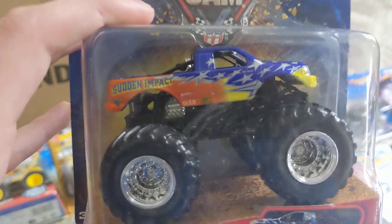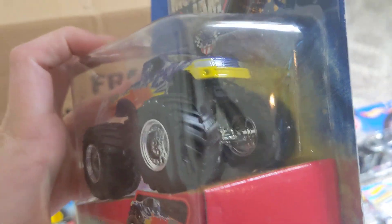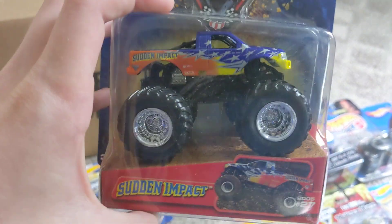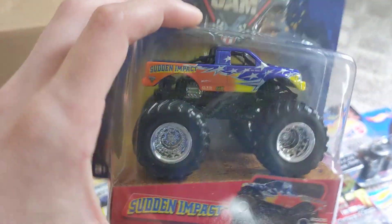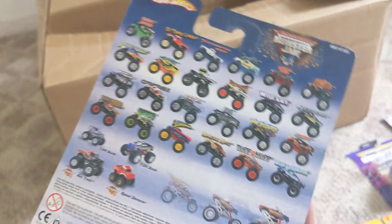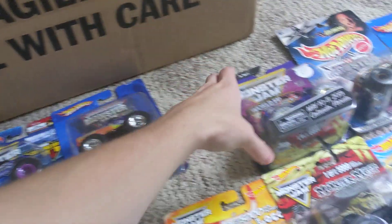This is the Extended Cab 2005 Sun Impact. I do have the Short Cab Sun Impact unboxed, so I figured since I have it, why open up the other one? So this is the Extended Cab. Now, which one is more rare — the Short Cab or the Extended Cab? Because I have both, but the Extended Cab is mint in the box.